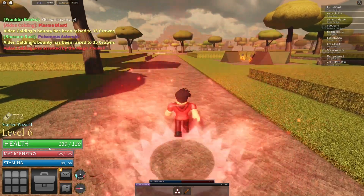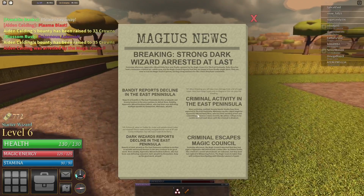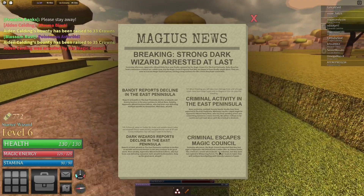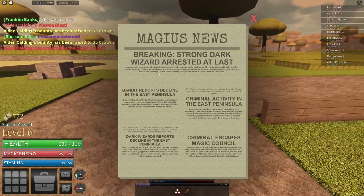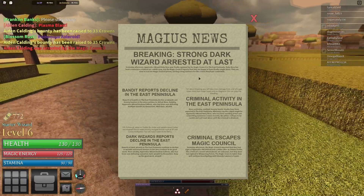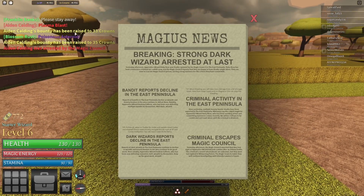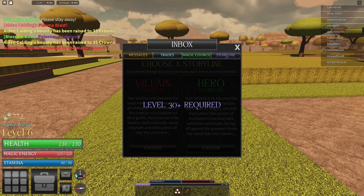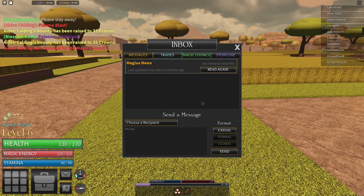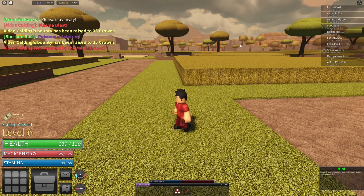At least I can kill more people if I wanted to now. I got a message — it says 'Apprentice Wizard Ruby Rose.' I can't go up in stat. I was over here in the newspaper. I don't see my name — I don't see Aiden Calding anywhere.